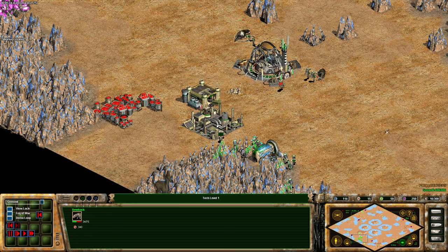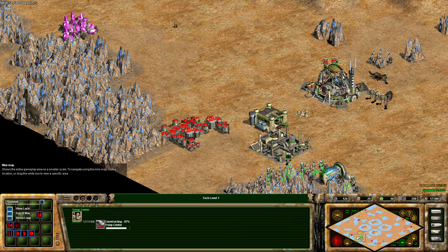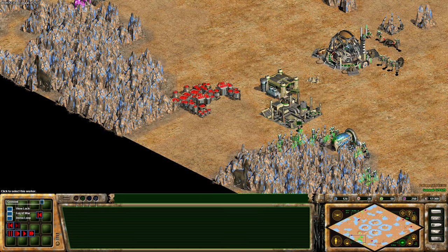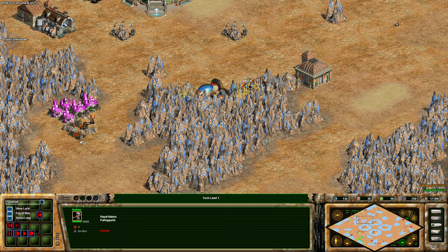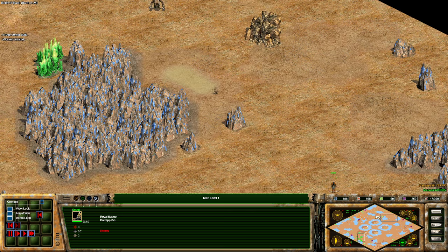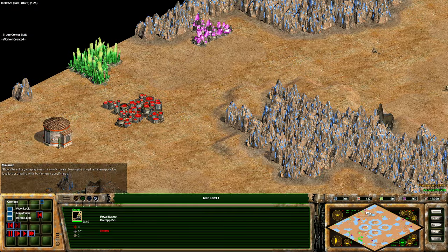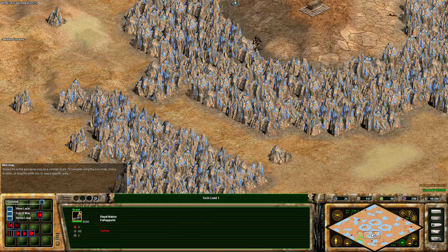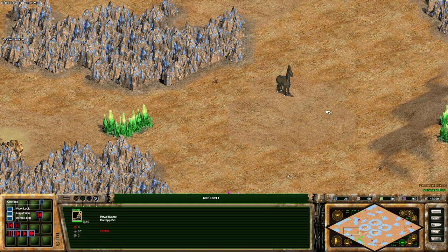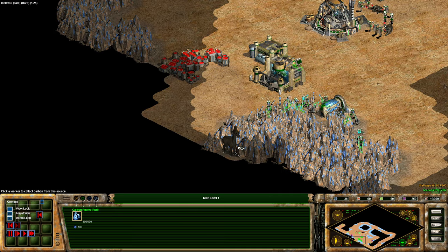At least he's got a couple of dewbacks and he's getting his troop center down. Maybe he can persevere here with some early Mountie aggression before the great walls of Parappa are up. Parappa does have his two Rontos — three Rontos actually. He's so eager to wall that he's walled out his Rontos. Walled out two Rontos — what the heck? That's not great.